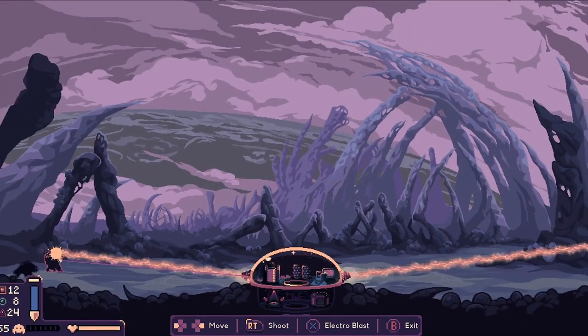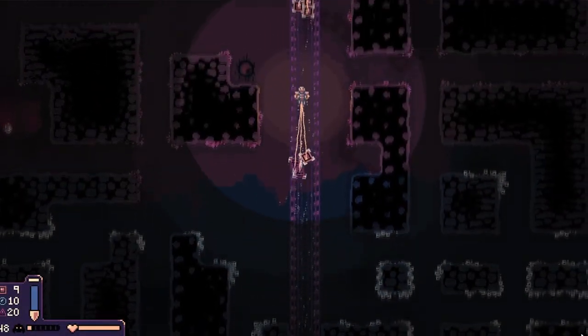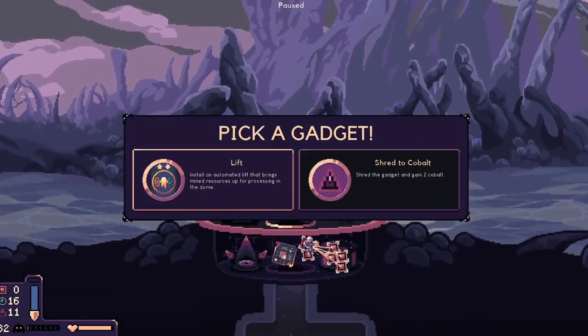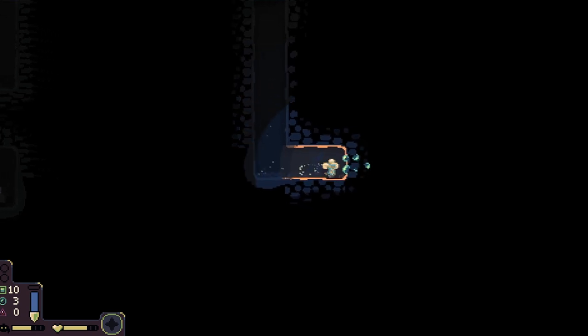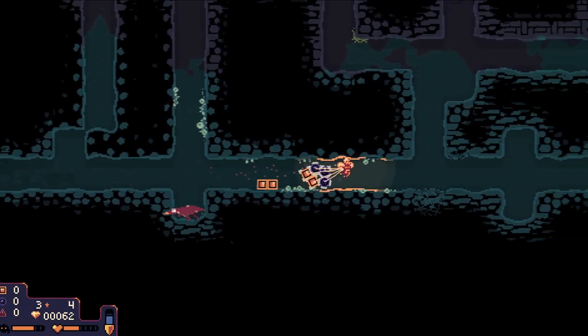Every single wave you fight more enemies and they get stronger, so you need to balance upgrades between your character, your weapon, and your dome. The underground is broken up into color-coded sections indicating levels, and each level contains a relic — basically a buff for your run. Relics can include a lift that automatically brings resources to the dome, a probe that shows where resources are with a single click, or even a pet dinosaur named Drobert who helps you mine. Being able to upgrade relics makes them even more fun.